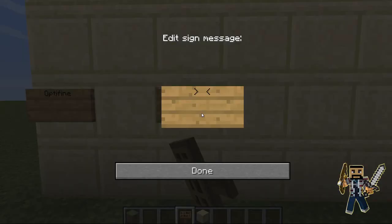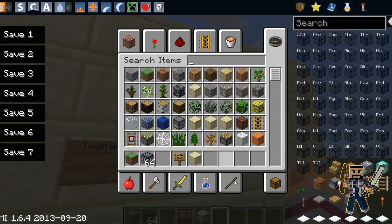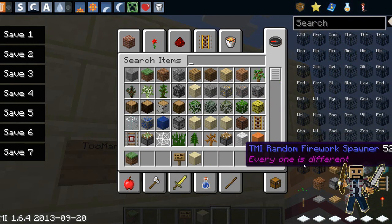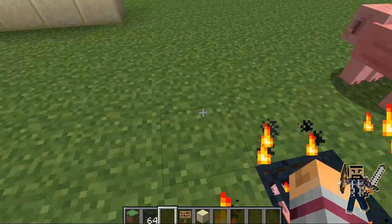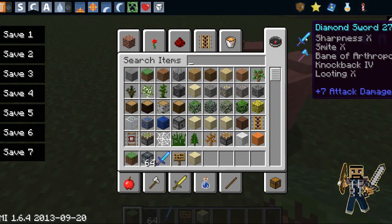The next one is Too Many Items, and these are all compatible with each other, which is why I'm using them. With Too Many Items I can get a village — and let's go with something that won't do much. I don't know what that does but I'll probably test it out soon. There's a horse, average stuff, and pig spawns — stupid pigs. I'm going to go get a sword now. You can also use favorites and stuff.